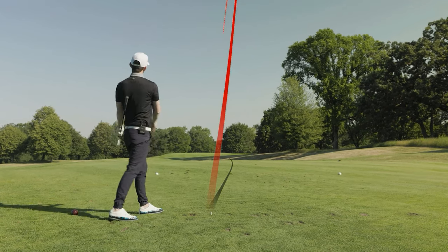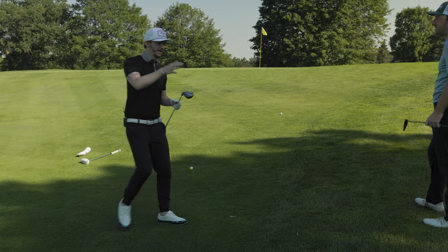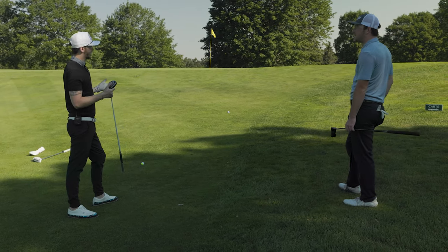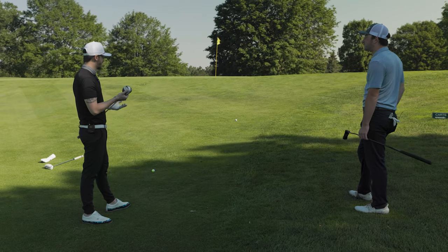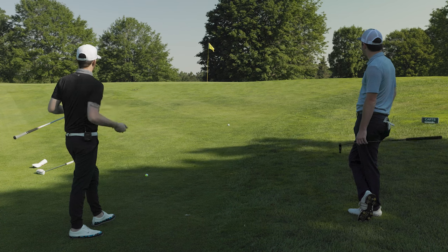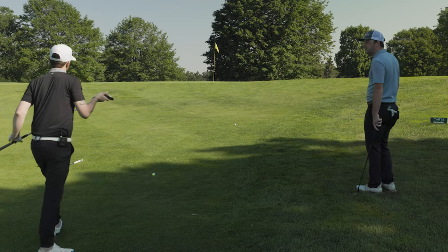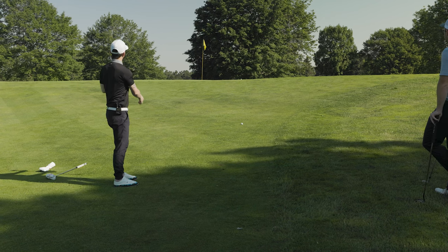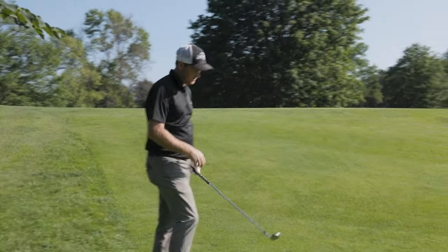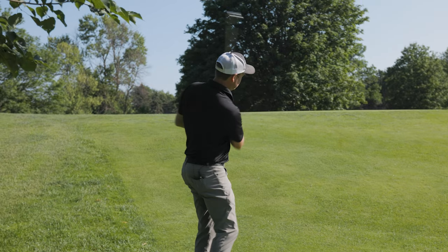The next tee shot looks like it'll be a good club. The wind is up, and there's a decision between the nine wood and the 52-degree for the next approach. The slope makes landing a 52 unpredictable — it might roll all the way up, so the nine wood bump-and-run is chosen for creativity. Danny ends up short-sided again — he wishes he had his 60-degree wedge, but the open face with the 56 is always an option to achieve that extra loft.